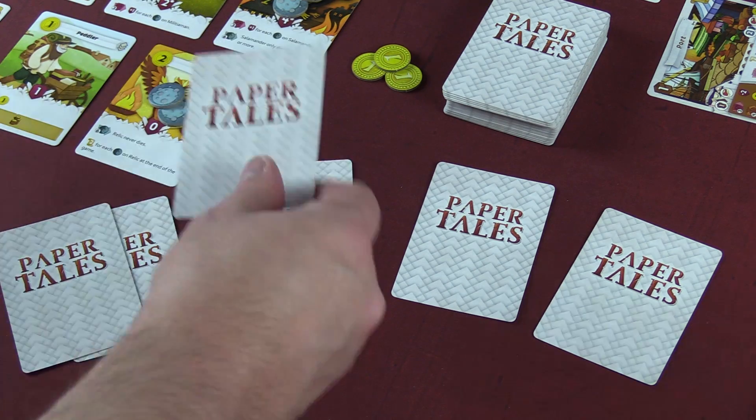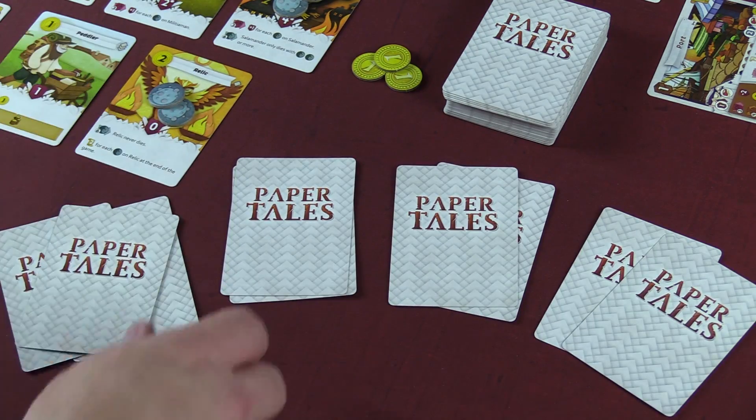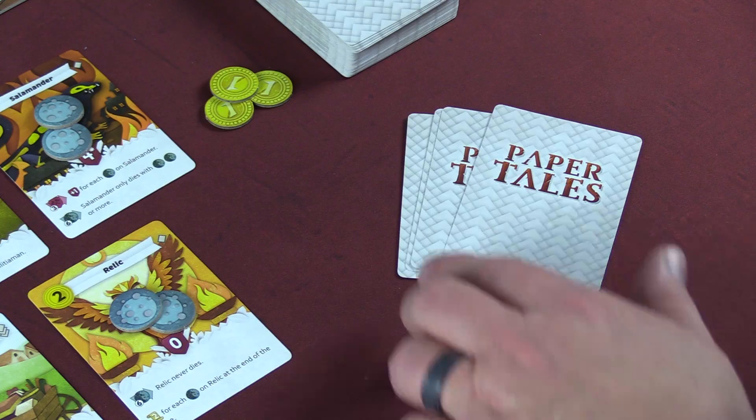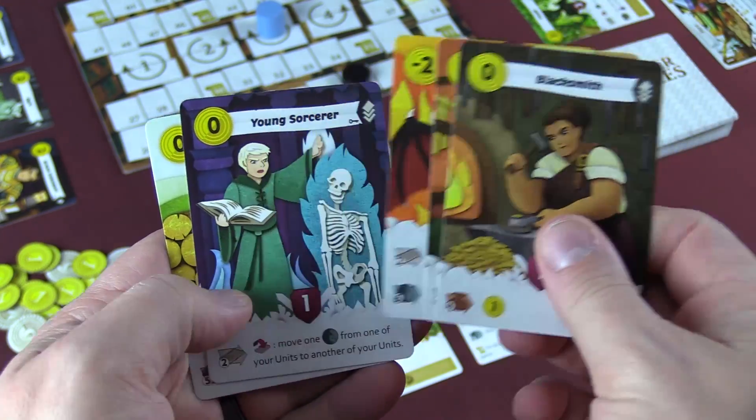The recruitment phase begins the round as players are dealt five cards. You then draft a five-card hand by selecting one and passing your hand to the player next to you. You continue until you've drafted five cards.